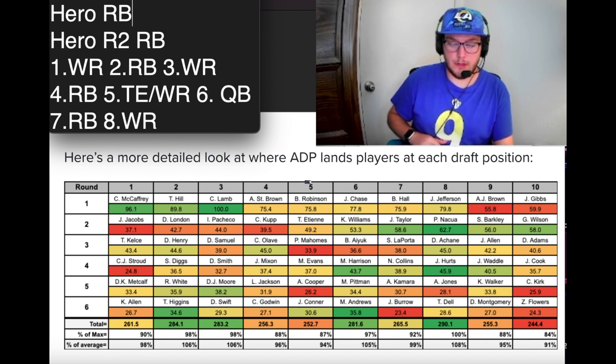Here's what I would do picking at two, three, or four: I'd start off with a wide receiver. I might consider Breece Hall or Bijan Robinson here. Breece Hall — people are skeptical because of his torn ACL, but he had a good year and was healthy for most of it. I'm not worried about that, but I'm not sure I'd pick him here over Amon-Ra. At two or three, I'd definitely pick Tyreek Hill or CeeDee Lamb.